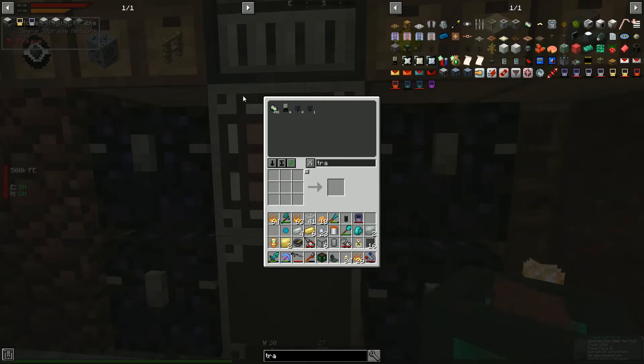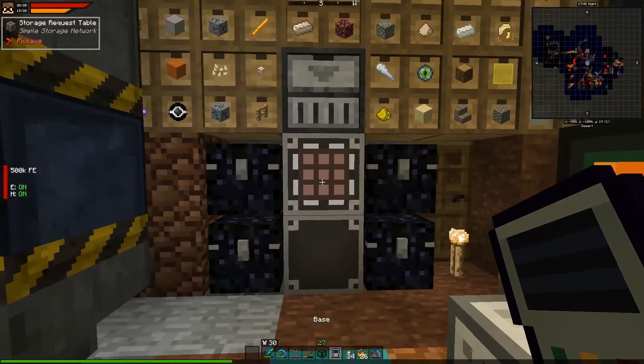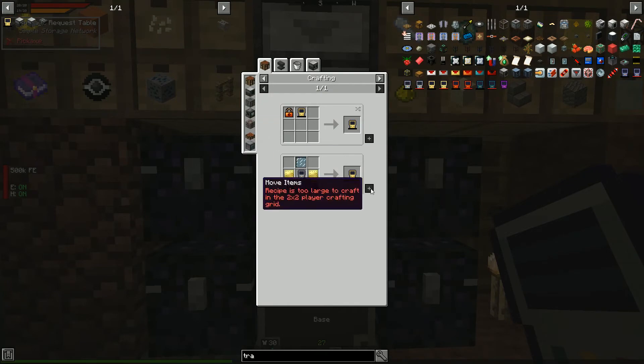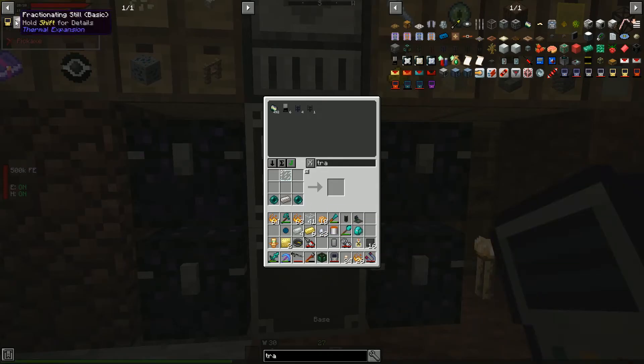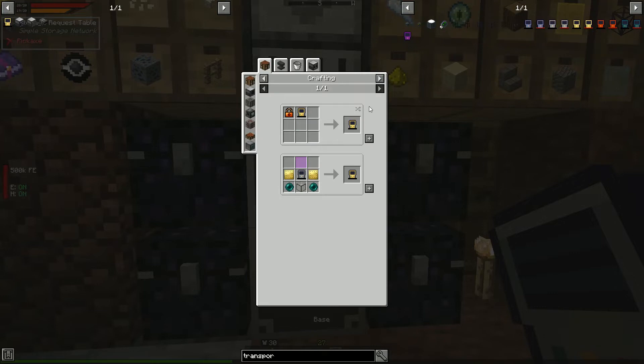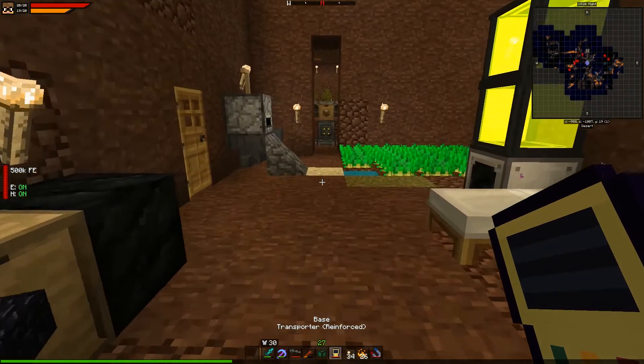We have two invar plates — let's try upgrading the transporter. Yes! A hardened transporter, and it remembers our saved destinations. Now let's try the reinforced version. We have electrum plates and hardened glass. Reinforced transporter — there we go! Let's pull this out.